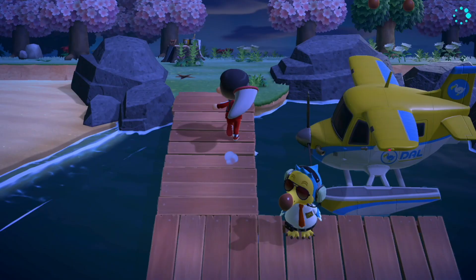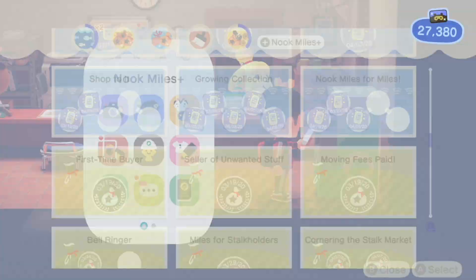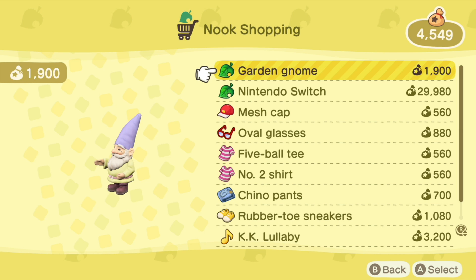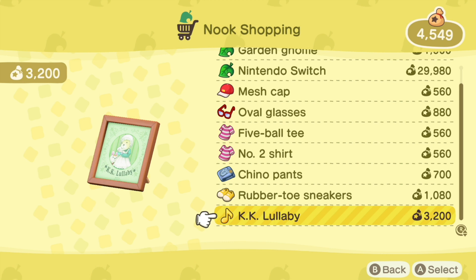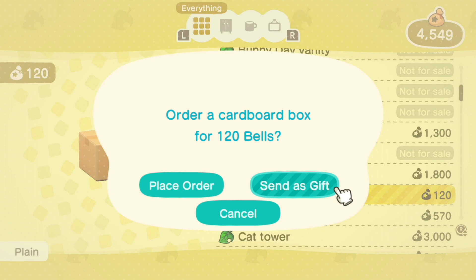My first trip of the night was a basic river island — I grabbed some weeds, and there was no DIY on the shore, so even making him blush doesn't guarantee DIYs. My second island was bamboo, which is great because I need some more young bamboo stalks and shoots. My third island was the same as my first, and that concluded my trips for the evening. Then I learned that if you gift items from Nook Shopping it adds to your shop-to-it achievement counter.